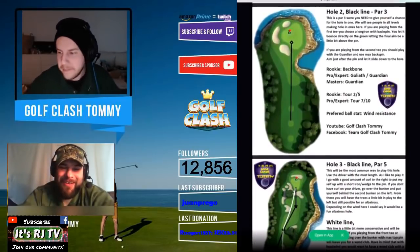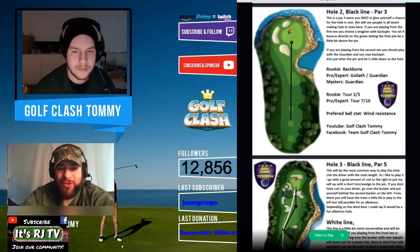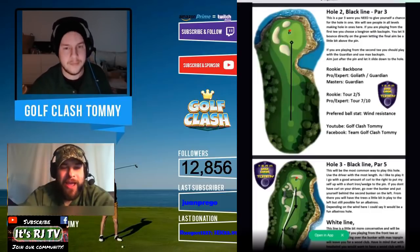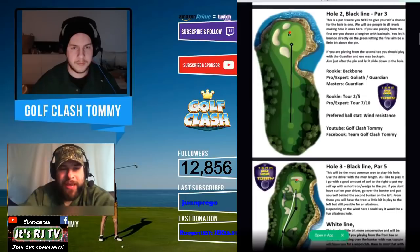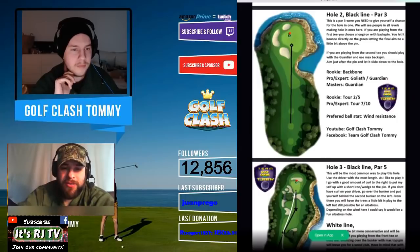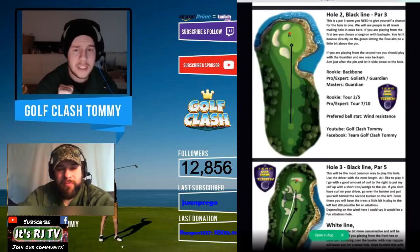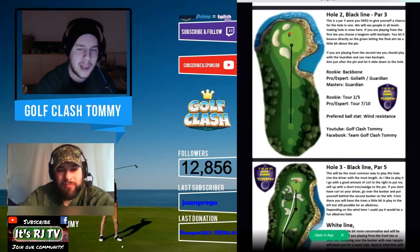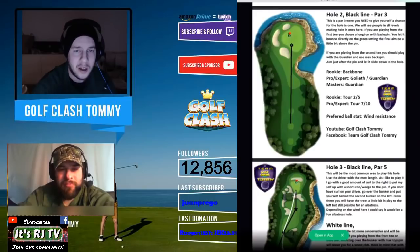Hole number two — first par three, an old hole as well. How do we play this one, RJ? Once again this is a very straightforward hole. A lot of people are going to be getting super close, so I definitely recommend backspin, pushing your backspin up almost to maximum distance and putting a lot of backspin on it so your ball will not be rolling down that hill or too far past the hole. This is definitely something you could ace. For pro, expert, and masters, you'll most likely be playing from the second tee with a wood club, or with a long iron if you have tailwind.